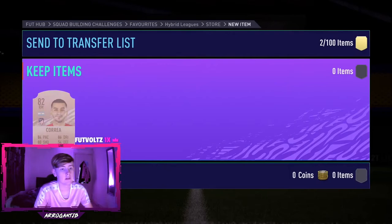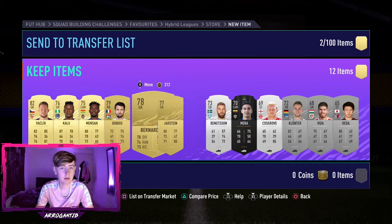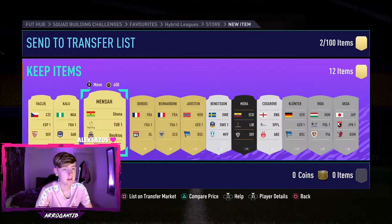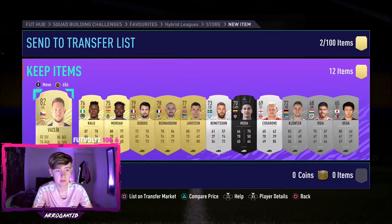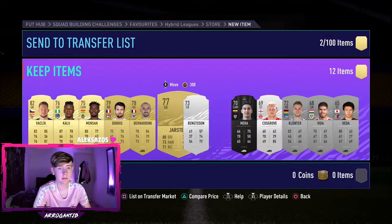We'll open this pack now and see if we can get anything good. It's not a walkout, so we'll skip it. At this point it's all about getting a tiny bit of money back, because you're building towards the 35k, 50k, and 55k rewards from the last two SBCs. We can probably get around 5.5-6k from this pack, so we're not losing too much. You're not really expecting much from these packs — it's more the remaining larger packs you expect something from.